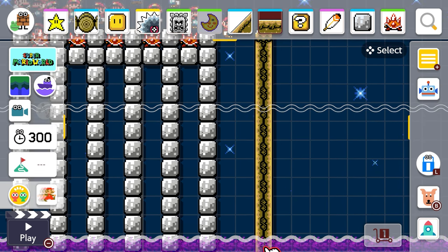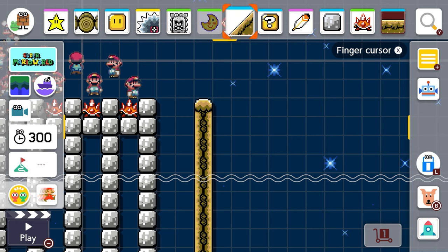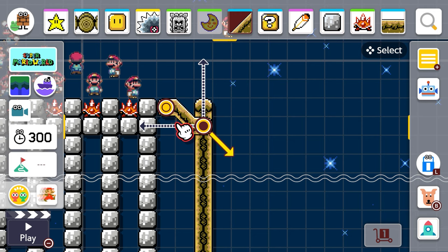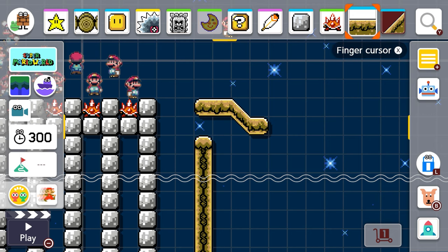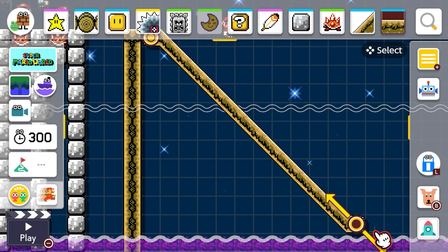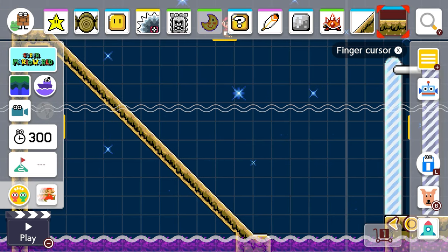That'll be enough that people won't be sure what they're supposed to do. Let's add another slope going back down. We're gonna pull it back over here and put that there, scooting it down back into the poison sea. People are gonna have to be really careful to not hurt themselves. And we're really close to the end there.